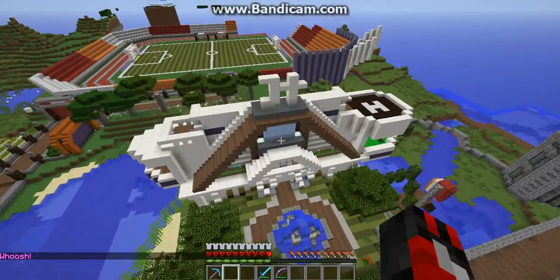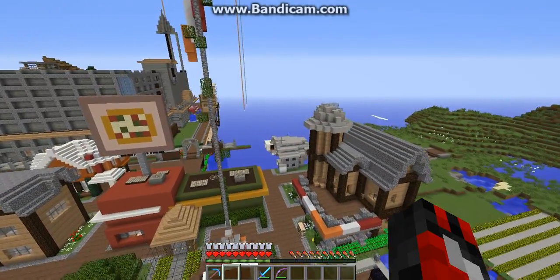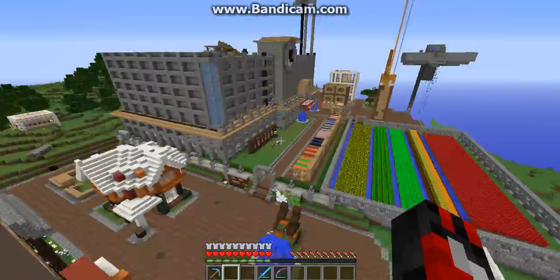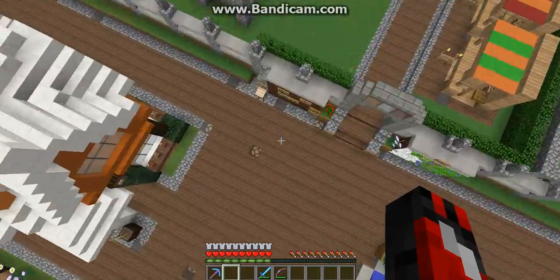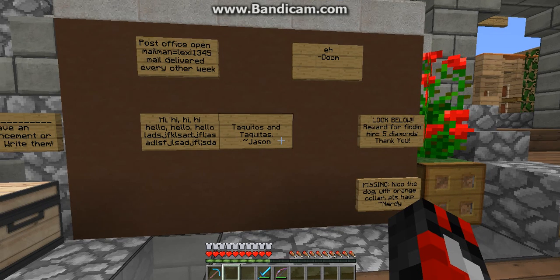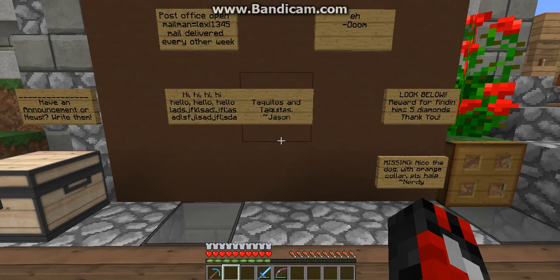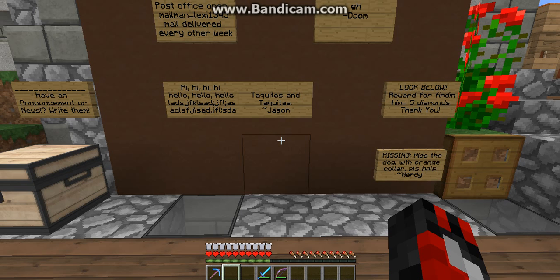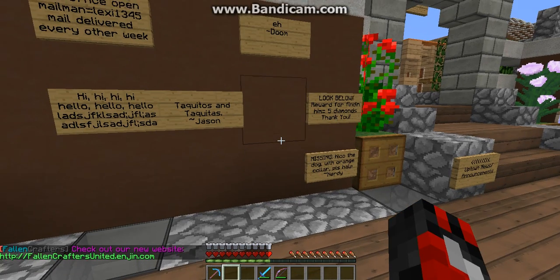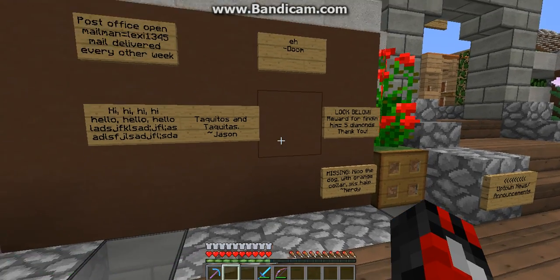And this is Jason's new stuff — it's not even close to being done yet. It should be the Observatory — I think I said that right. Let's see if there's anything on the message board. Doom: post office open, mailman Lexi equals lexi1345, mail delivered every other week. And there's a reward post: reward for finding — five diamonds — missing Niko the dog with orange collar, please help. Signed: Nerdy and Doom.